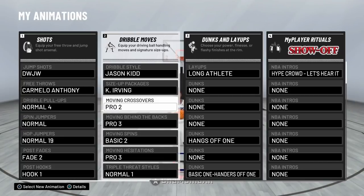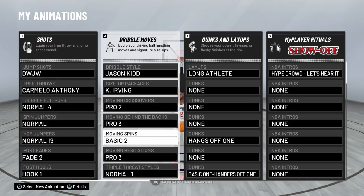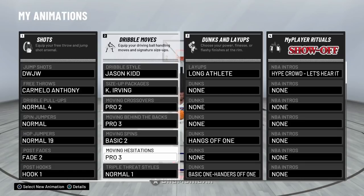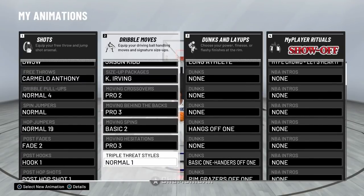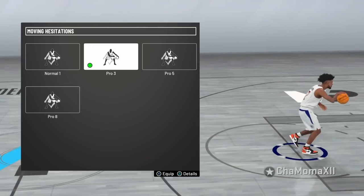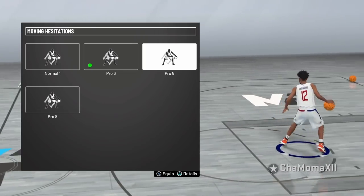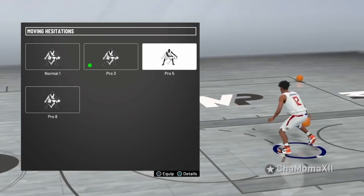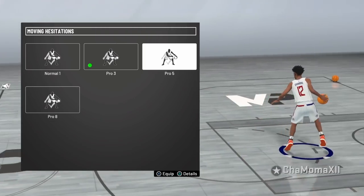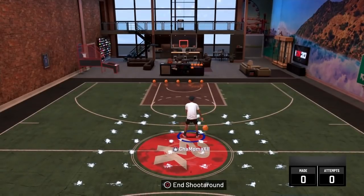Make sure you have your moving crossover. If you don't know how to do a moving crossover, I'm going to teach you in this video — I also have a dribble tutorial linked in the card and description. Pro 2 moving crossover, you could use Normal 3, it's based on how you want it. Behind the back: Pro 3 or Pro 6, you could do Pro 5. For spins, the best three right now are Pro 4, Basic 1, and Basic 2. For hesitations, the best are Pro 3, Pro 5, and Pro 8 — I'll be using Pro 3 in this video.